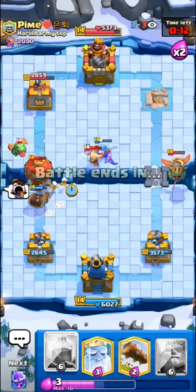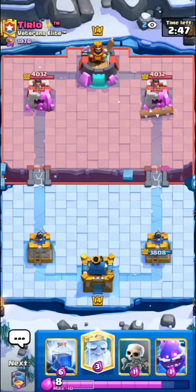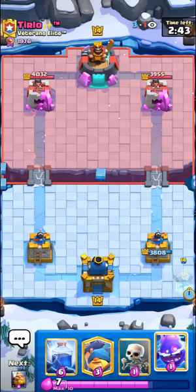He's definitely gonna go with his Lumberloon Freeze push here, so I'll just go with the prediction Fisherman — perfect timing. I'll go for the Hunter onto his Balloon. He may try to freeze though, so we have to be a bit careful. The King Tower should help out pretty nicely though. I'll go for the Lightning onto his Baby Dragon and stuff — and that will be good game!